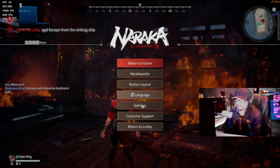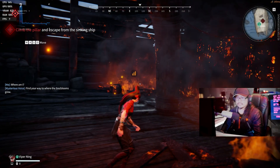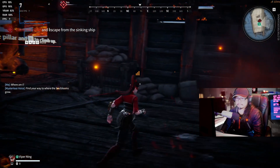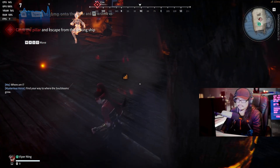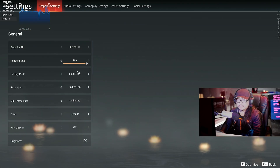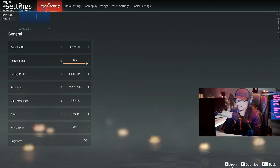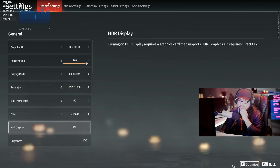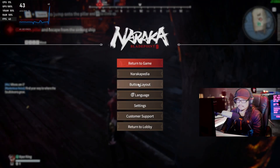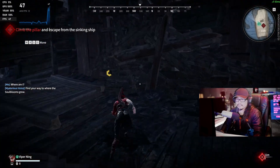Let's drop it down to the low setting on graphics preset. Still 7 frames a second. So we're gonna have to drop it down to 1080p — it's too demanding for the Steam Deck. Apply it, confirm. Let's see where it goes. Much better — 37 to 48 frames a second.